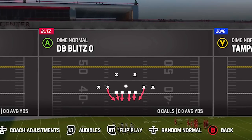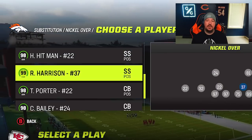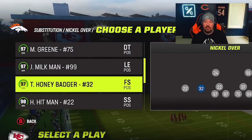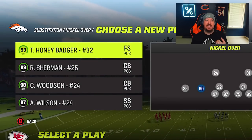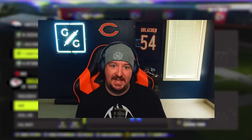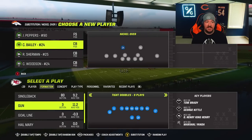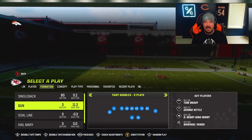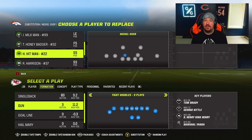We are going to utilize either a formation that has three safeties by default on the field, or we are going to trick the game into believing that we have three safeties on the field. The first thing we want to do is go into our personnel grouping — whatever formation we are in — and sub out our starter, then sub them back in. The reason you want to do this is because we're going to be activating a package that will try to put players in specific spots, and this might override who you actually want to be in the game. What I would recommend is making sure your nickel corner is who you want it to be, and then doing the same with your safety.